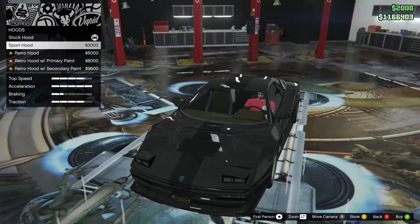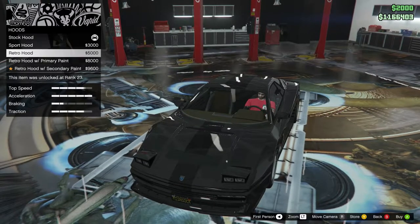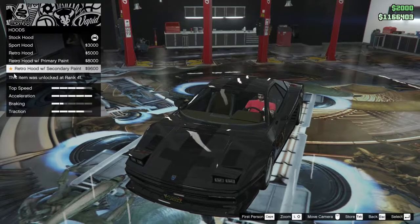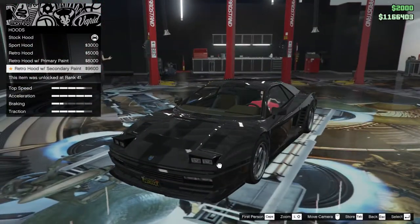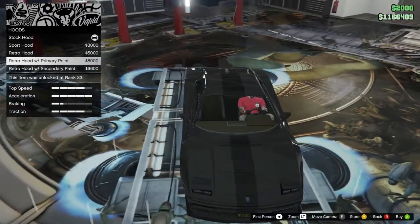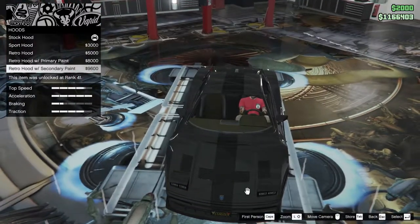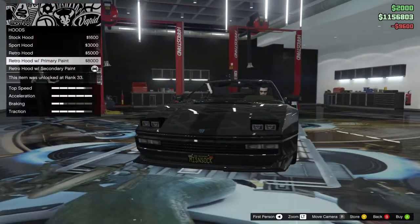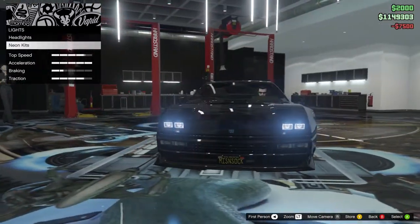Hood options: stock hood, sport hood, and retro hood. The retro hood with primary just blends right in, but retro hood with secondary paint - that's why I picked secondary as black - gives it a nice dark hood. A lot of the classic Ferraris, the 512s, did have a lot of these lines. I might go with that as a classic retro look. Headlights, neon lights, neon kits - I don't think so for this one, although it wouldn't be too bad in a Vice City kind of way.